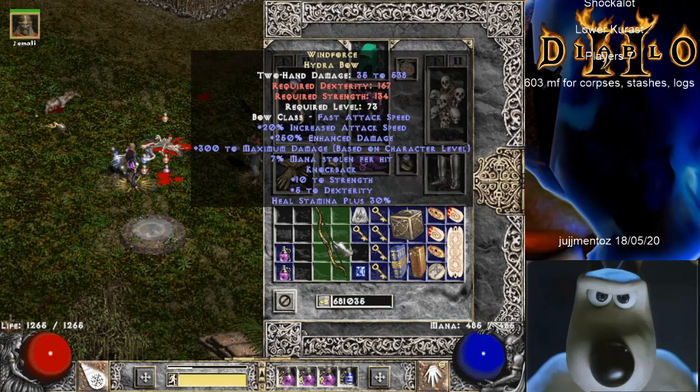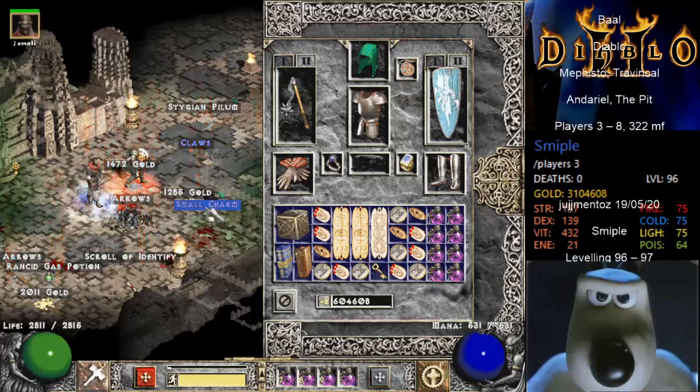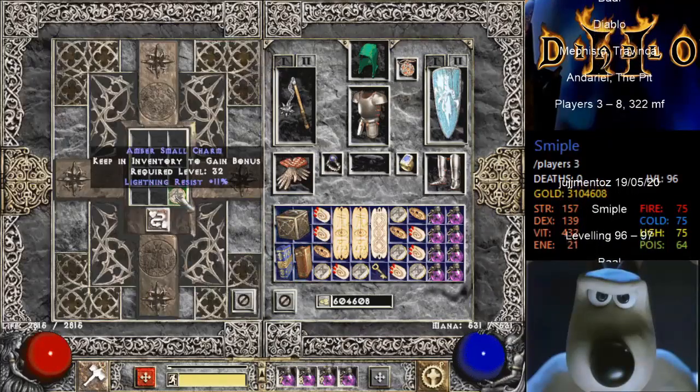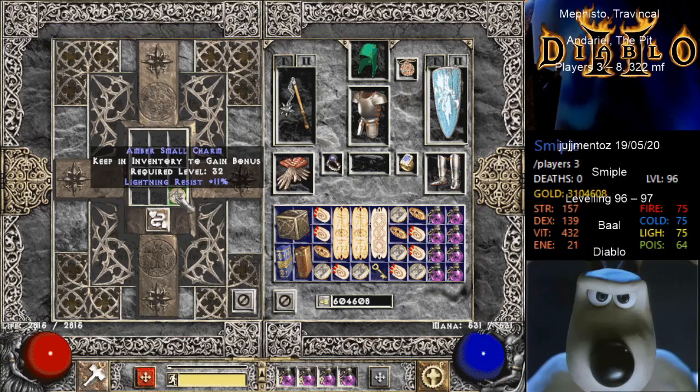7% man-of-steel - 8% is perfect. I think I have a lot of them now, but there's a perfect small charm. Four lightning resistance.